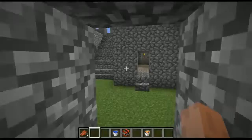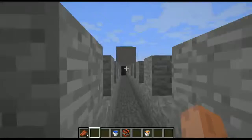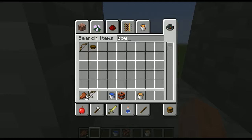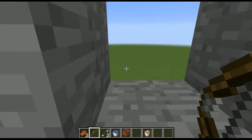And now we're going to go up the stairs. I'm going to fire an arrow, which is what the defenders will probably do. Get that little slime thing.